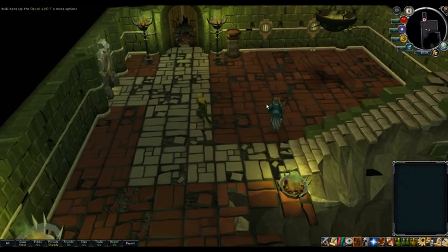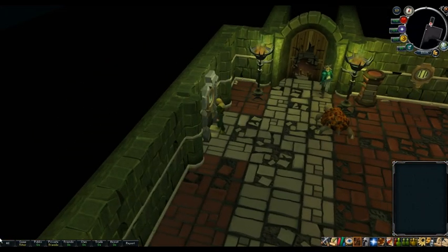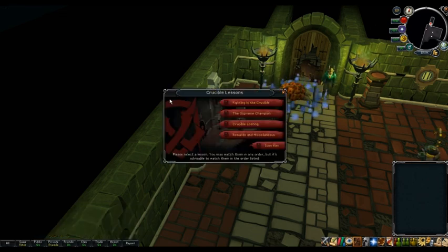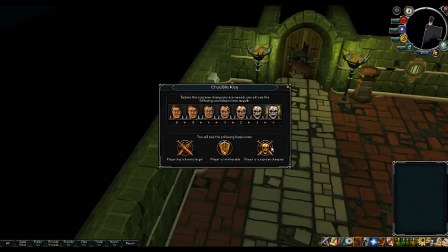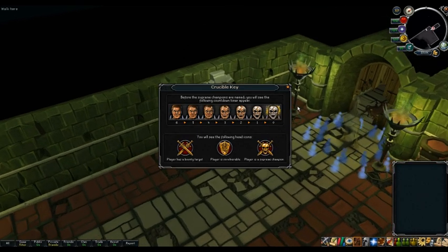This place isn't really that busy right now. I've gone through the first dialogue here. He sees that you're a new person here and goes through it. But there are some tutorials you can go through right here, and there's an icon key here for stuff above their head. There are Supreme Champion icons up at the top, the Bounty, Invulnerable, and Supreme Champion icons right here.